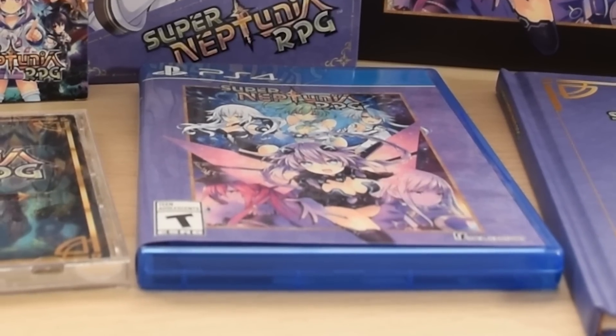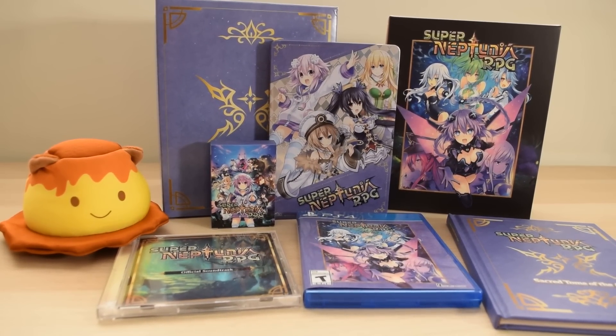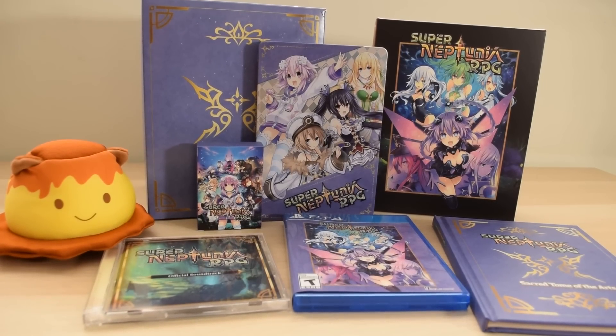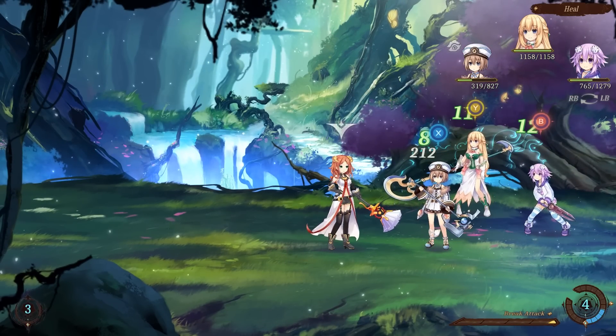Wait a second — that's not the Switch game I ordered. I was sent the wrong version. Anyway, I already talked to IdeaFactory and it's been dealt with. I've always had good interactions with them. The difference between the two Limited Editions is only the game case and the included steel case. I also have a Switch code of Super Neptunia RPG to give away, courtesy of IdeaFactory.